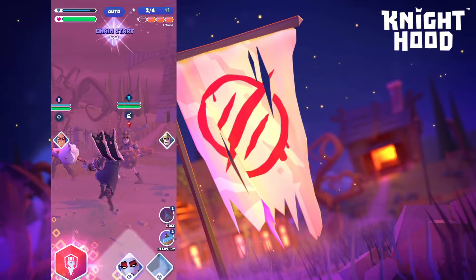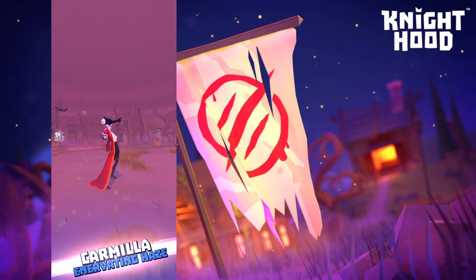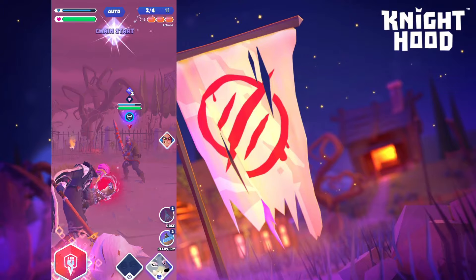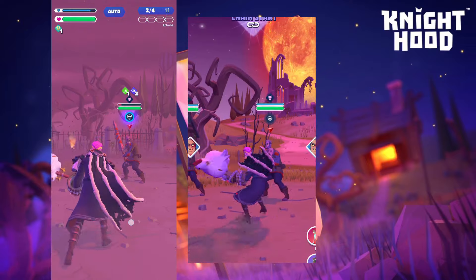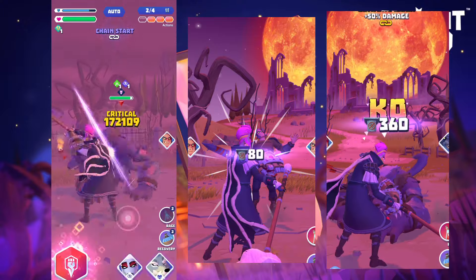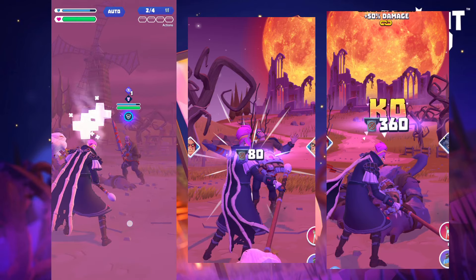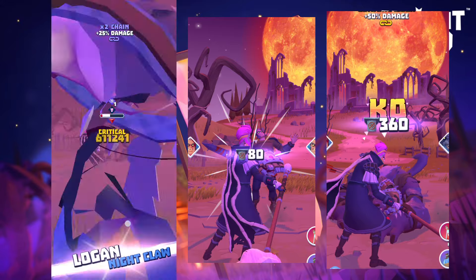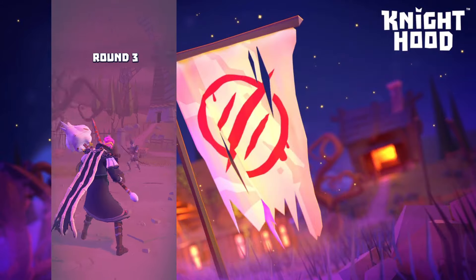The first thing you need to know — and it still surprises me that a lot of people don't — is that you need to let the enemies transform. If you kill them before they've transformed, they're going to be a lot more squishy and deal a lot less damage. They do become stronger once transformed, but killing them before transformation only gives you a tiny fraction of the points. Let them transform and kill them in wolf form, and you'll get around 4,000–5,000 points per portal.